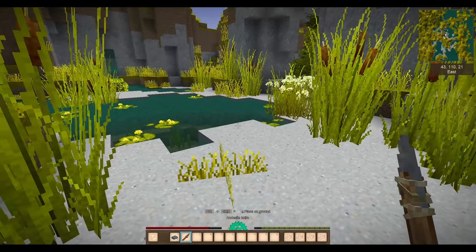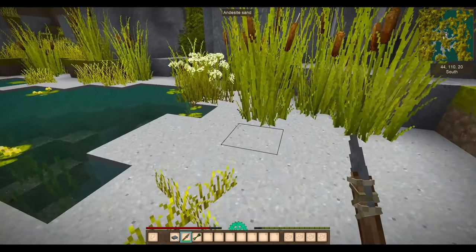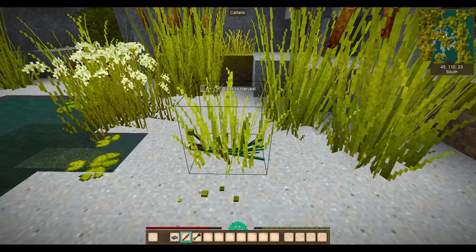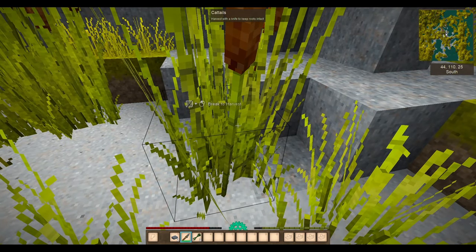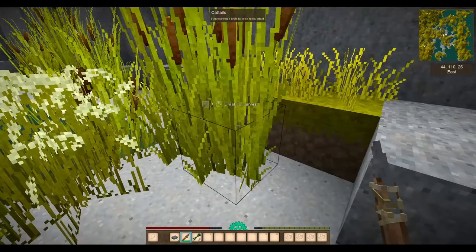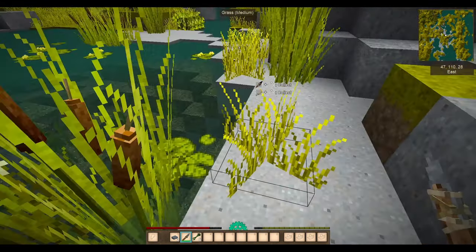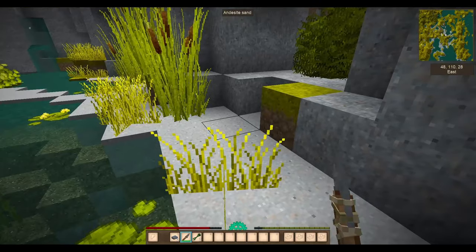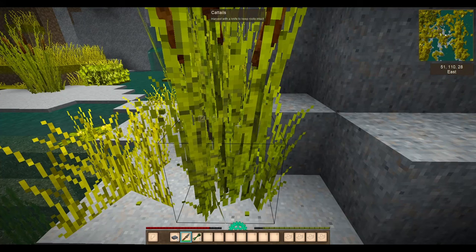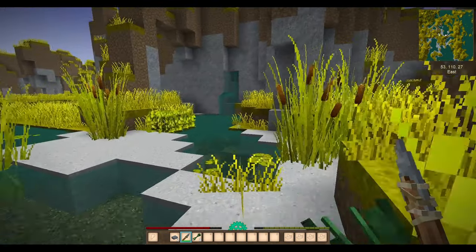Flint will be the most common one you can find. And not all stones are usable when you're knapping, which you will find out. Conglomerates, limestone, sandstone - basically anything of the more squishier stone - the best way of putting it. A squishier stone. It's a thing. Look it up.